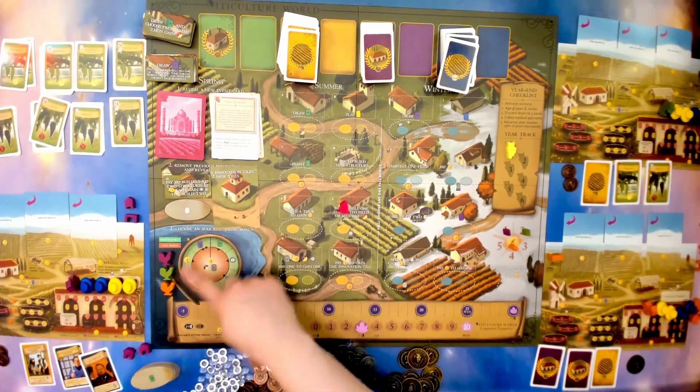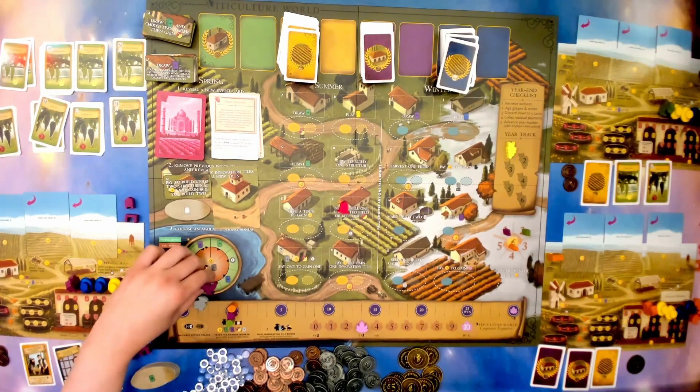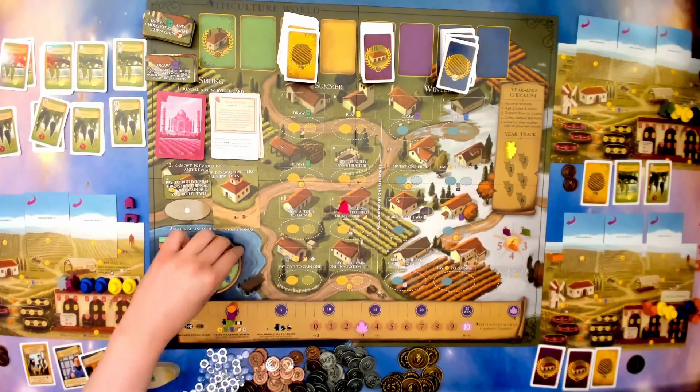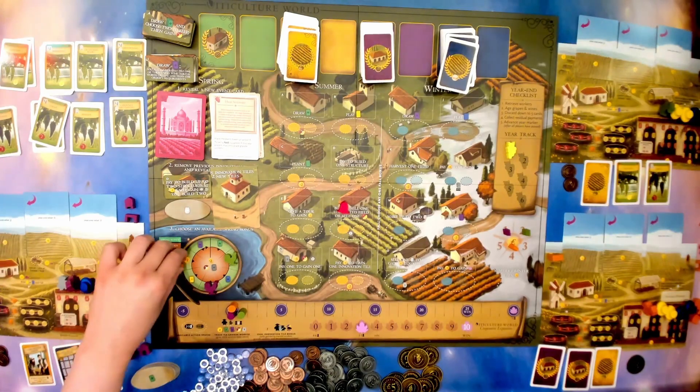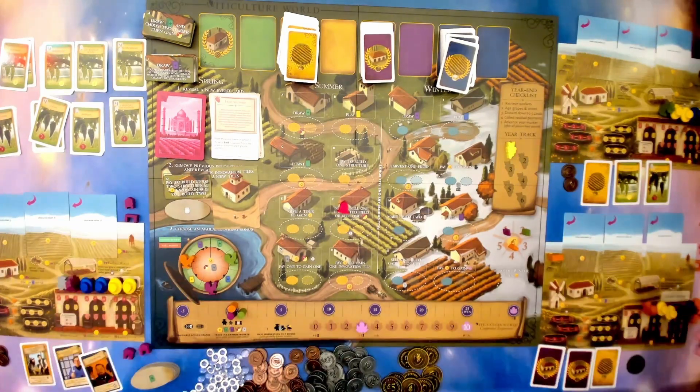Then everyone chooses the wake-up order just like normal. Maybe we agree I should get the extra worker and bring him over. Brixby really wants the victory point, so we put him right there, and Kitty wants the extra money, so we put her there. We take the two money and put it with Kitty's money.